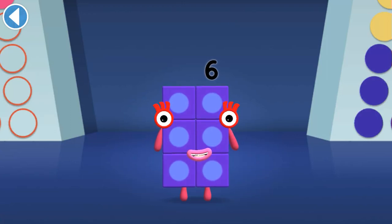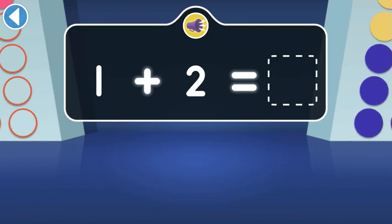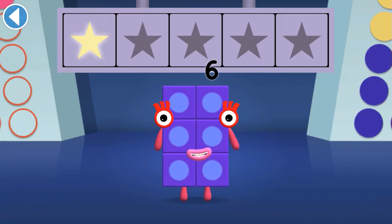Tap on the right answer! When one jumps onto two, which number block do they turn into? Try again! Well done! You've won a super shiny star!